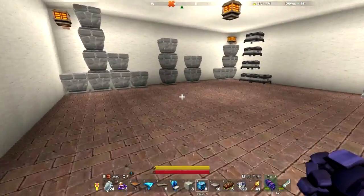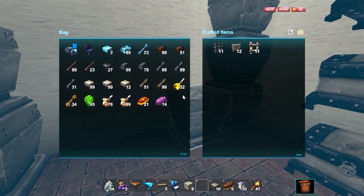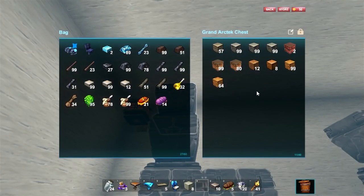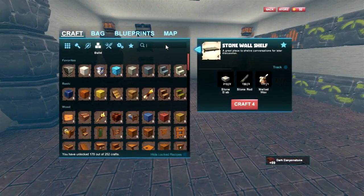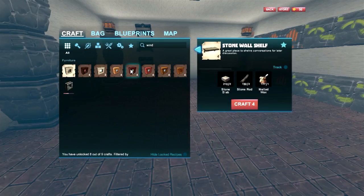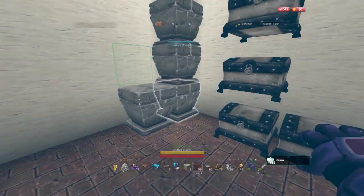I think I just like the regular windows, which are — am I out of them? I might be, which means I'm going to need some of this. Window — we're using the dark stucco. So I need glass and stone rod. Oh, I think glass is over here. I think I got stone rods ready.